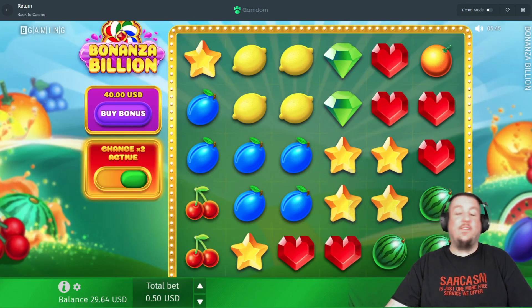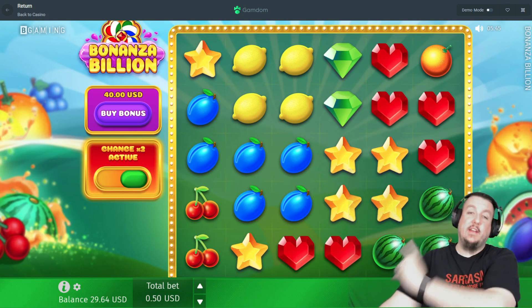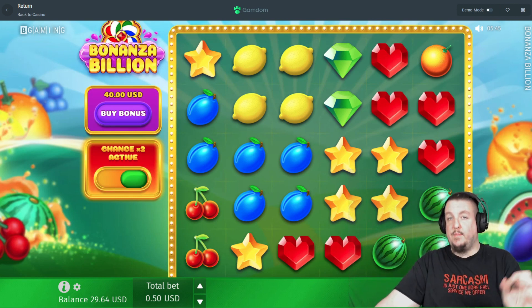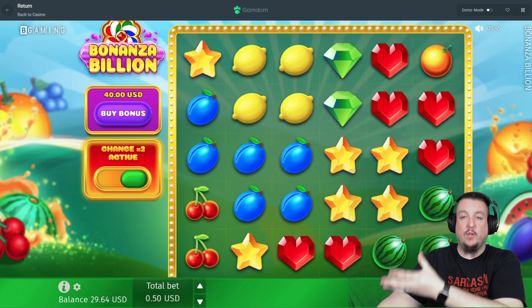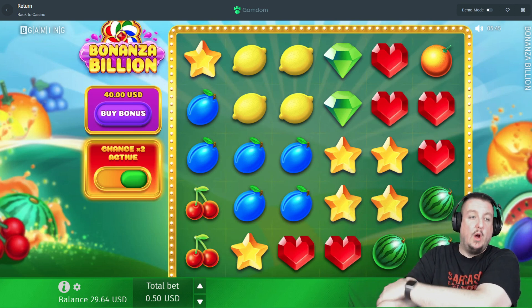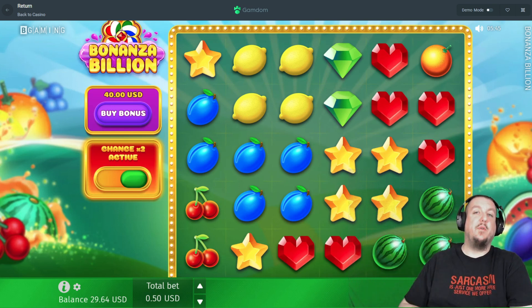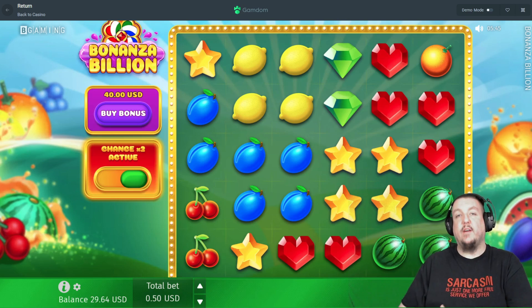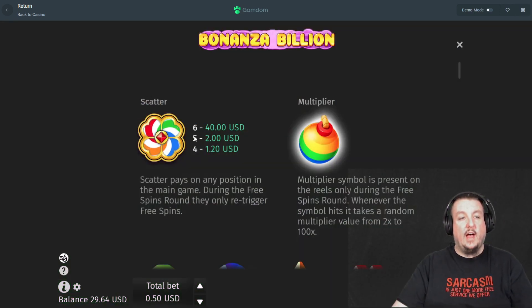What's up guys, we're back with another slot video. This time we're doing Bonanza Billion — kind of like the Sweet Bonanza video we did previously, just different symbols and a different look. It does have bombs in the bonus game. We're going to do 50 cent spins. Pretty much the same idea: eight of a kind symbol hits and wins, and obviously the more symbols you have the higher the win.